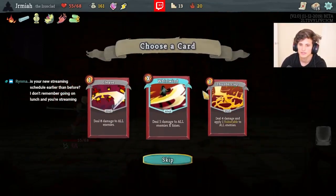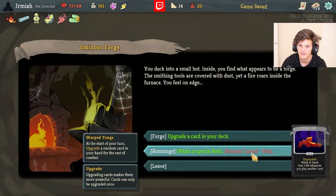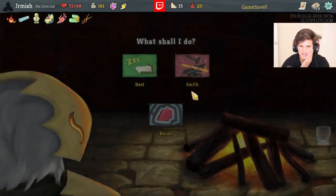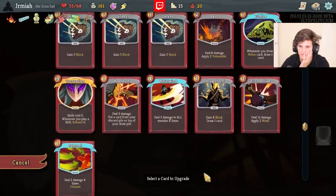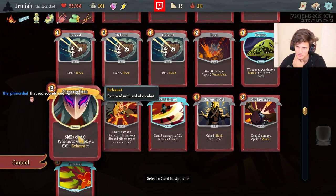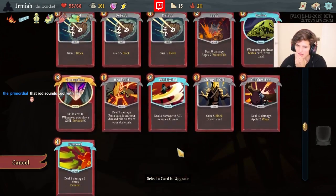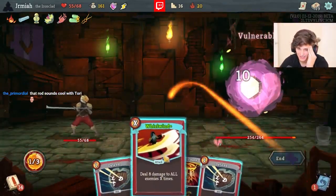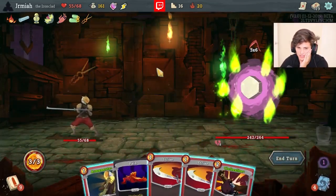Cleave is good but right now that's not what I need. This could help me in this fight with Armaments, which is a little bit awkward. I should probably upgrade Corruption just in case - it's nice to have this upgraded for Act 2. This is my best damage card though. I don't think we can beat this - maybe Warped Tongs does enough.